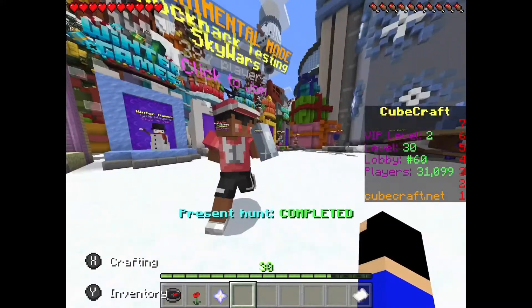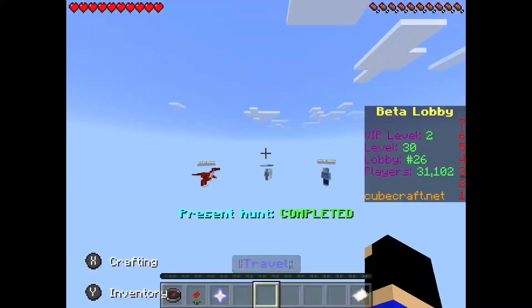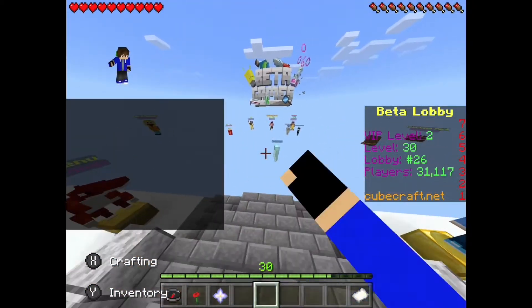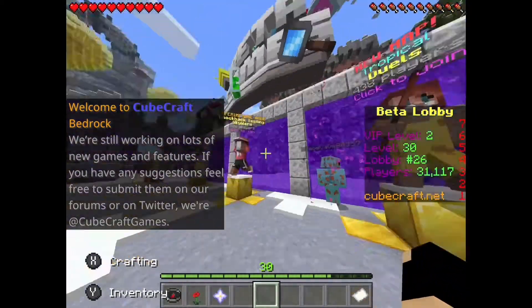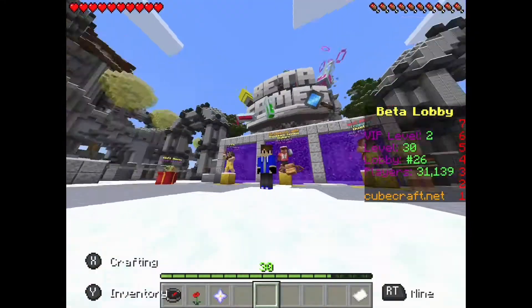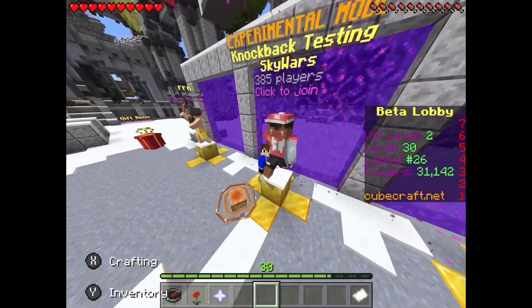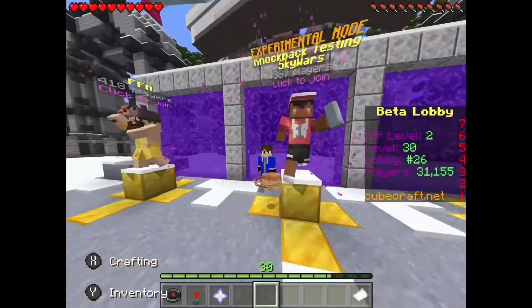Or I can also head to the beta games right here. You go to the beta games lobby in CubeCraft Bedrock — it's right in the middle. Duels, FFA, Earthquarell, and right here, knockback testing. Now I'm going to get into this video. I hope you guys enjoy, and make sure to add a like, subscribe, and comment down below what you want to see next. Hope you enjoy.